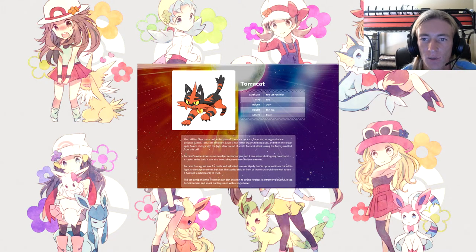Torracat — the Fire Cat Pokemon. Fire type. Height: 2'04". Weight: 55.1 lbs. Ability: Blaze. The bell-like object attached to Torracat's neck is a flame sac, an organ that can produce flames. Torracat's emotions cause a rise in the organ's temperature, and when it spits flames it rings with the high, clear sound of a bell. Torracat's mane serves as an excellent sensory organ and can detect presences even in the dark. Torracat has a great love for battle and will attack relentlessly until its opponents lose the will to fight. Its cat punch delivered with its strong forelegs is extremely powerful — it can bend iron bars and knock out large men with a single blow.